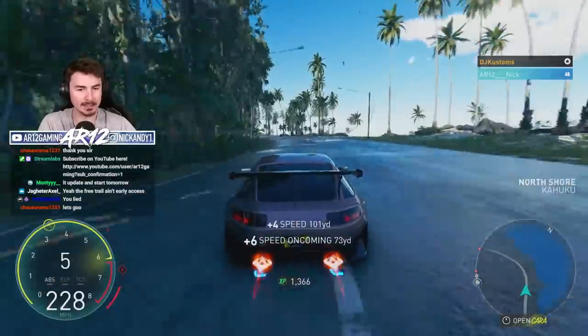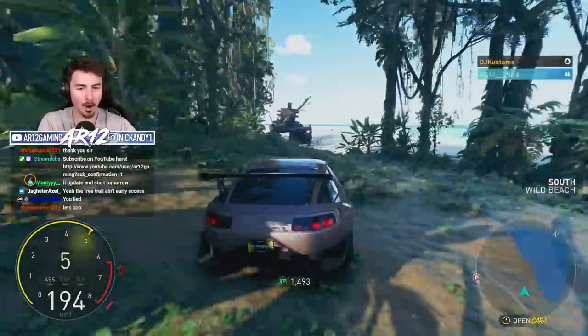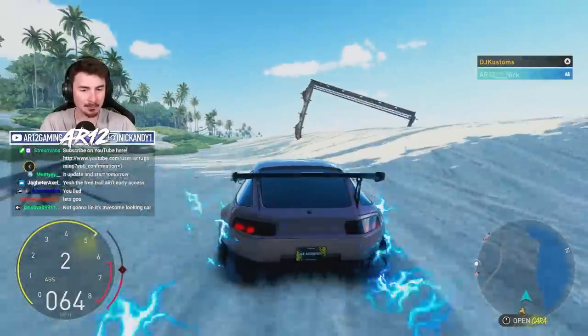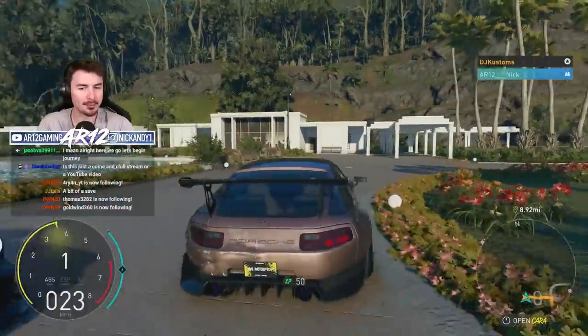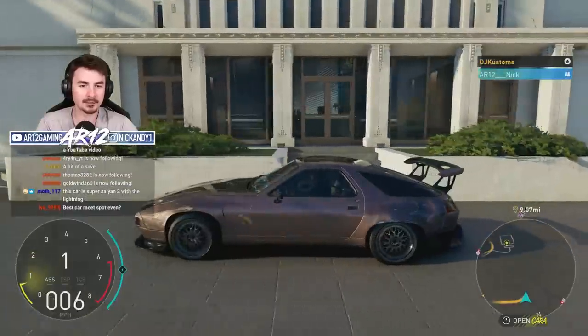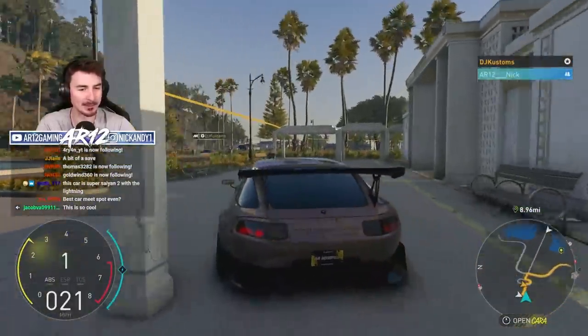Look at the speed we've got on now — 230 miles. An old shipwreck. That's pretty sweet. DJ is zooming. This is what I'm talking about — this would make such a cool looking garage. What a cool little car meet spot.